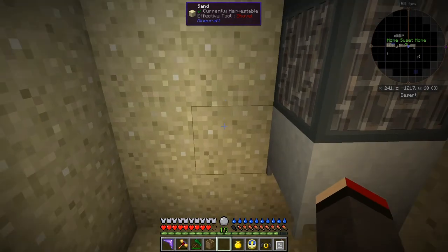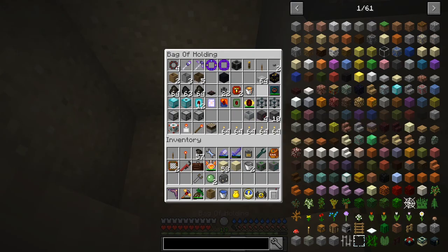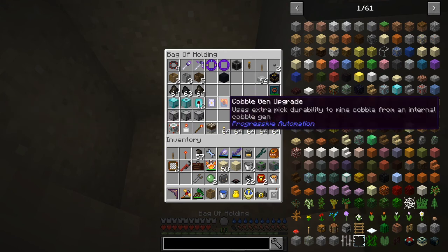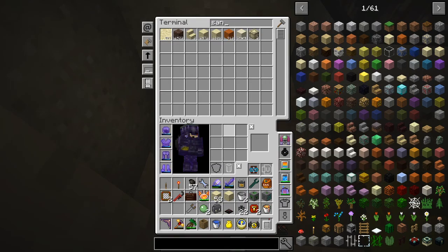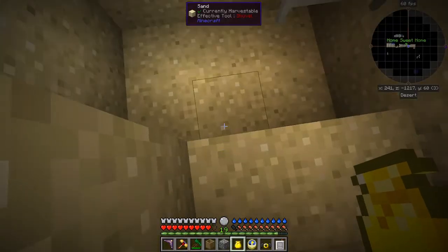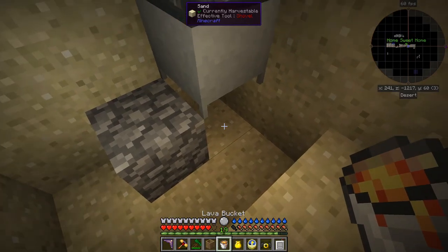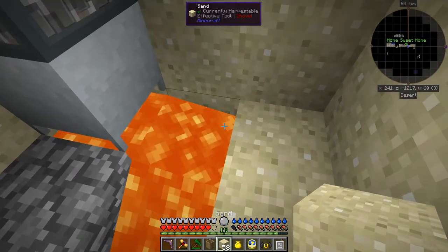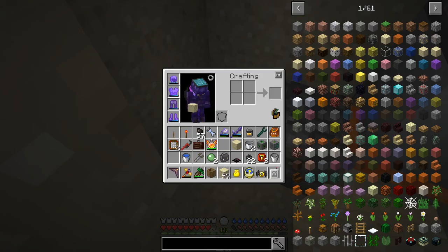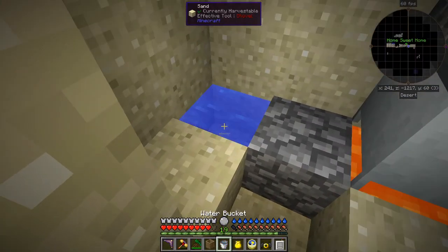So I'm four blocks down from the top. I've got a bucket of lava, a bucket of water, and I want some cobblestone upgrades. Putting the cobblestone down here in the middle, on this side I'm going to place a bucket of lava like that, then take some sand to make sure the lava doesn't run everywhere.